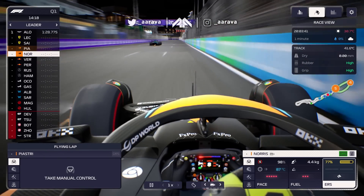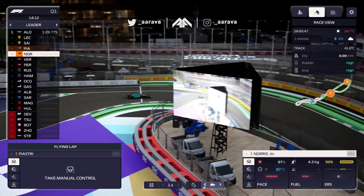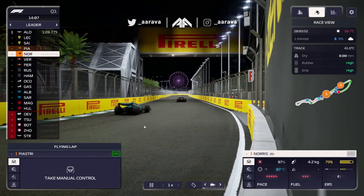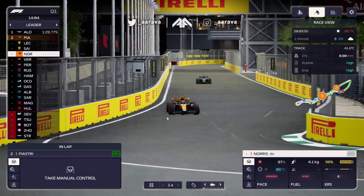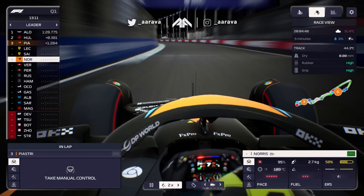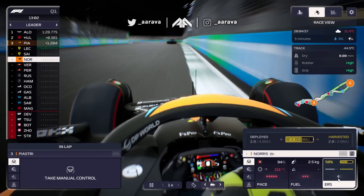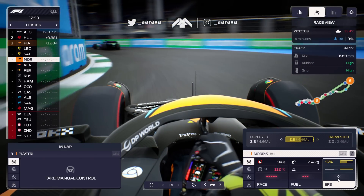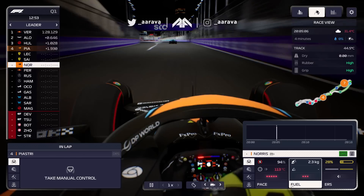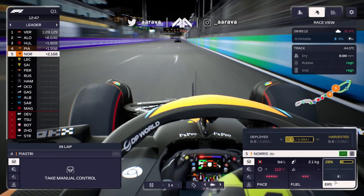That's one thing to note - maybe manually control it on the out lap as well to get the tire temps in, because if this is where they're starting on automatic I can see why they're not going so well. There's traffic with the Aston as we go to turn one - not ideal. Tires are still cold, definitely manual control may be needed to get the tire temps up. Driver confidence is building for Lando - tire temps are now good.